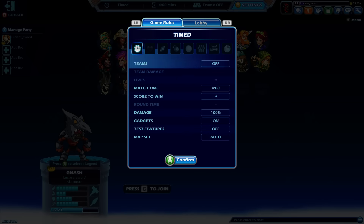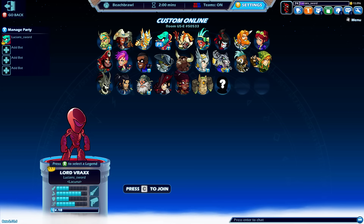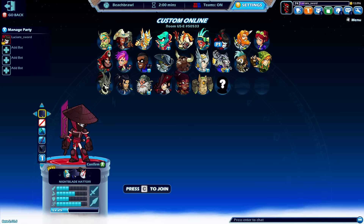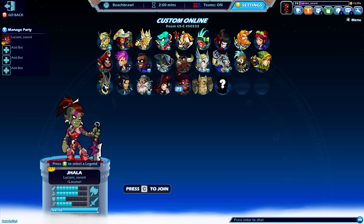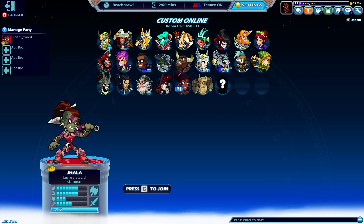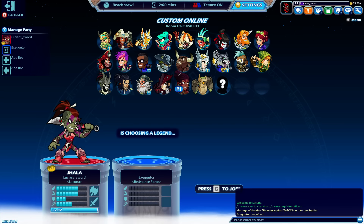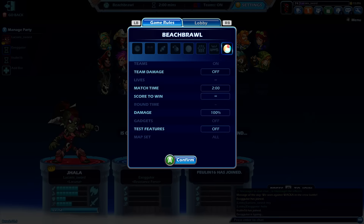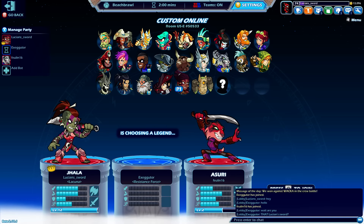Hoping we can get somebody in here. Beach Party is the room — I'm playing in the morning so there might not be a lot of people playing right now. If we don't get anyone pretty soon, we'll just have to put some bots in. Who should we be for our first ever Beach Brawl? I'll just be Jahala. It looks like we're not able to play with bots in Beach Brawl. We got somebody — Find the Executor, thank you for joining. I don't know if it's something like snow brawl or dodge bomb, but we will find out. We need one more person on blue team, then we'll be ready to go.